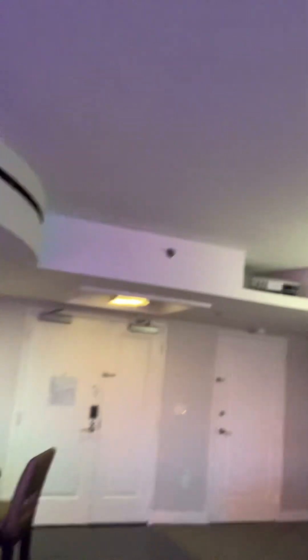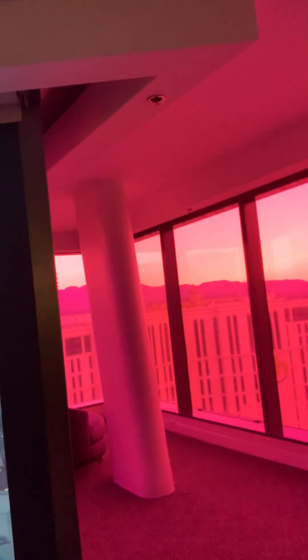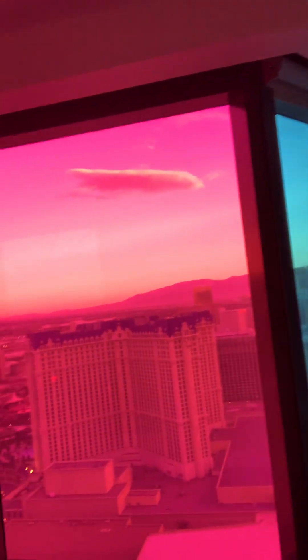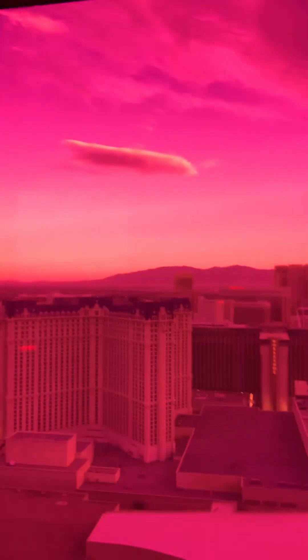But I've got to show you guys this crazy suite we got — this is insane. I almost feel bad because it's only the two of us and this is just ridiculous. So let's take a look. This is where you come in — look at this walkway, guys, inside of here, with an entire 360-degree view of the Strip.